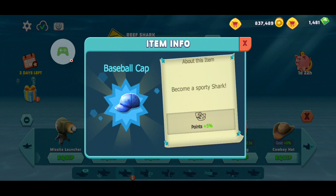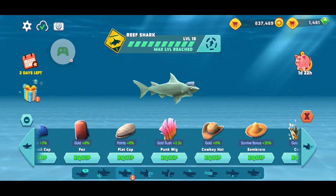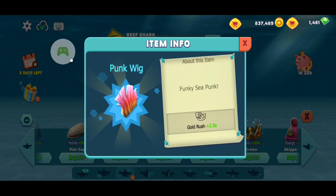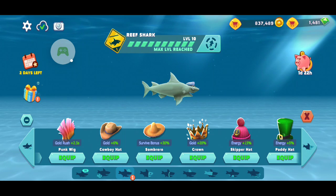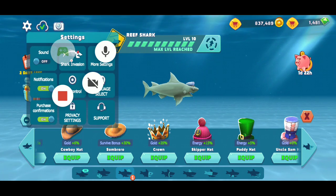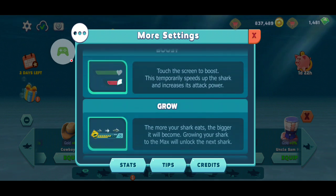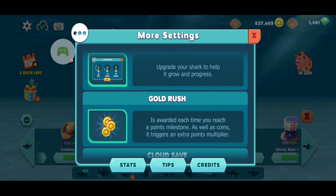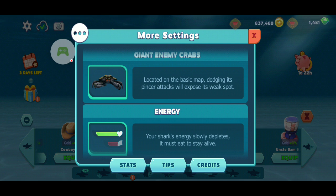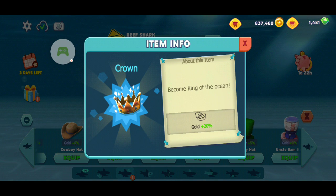I might not go over every hat because there are all these basics. This one gives you more points, extra gold, more points, a longer gold rush, more gold, and more survival bonus — I don't even fully remember what survival bonus is, but let's go look at the tips. The crown is expensive but gives you a good amount of gold.